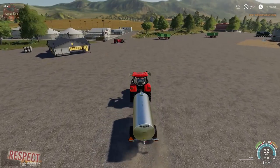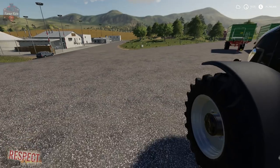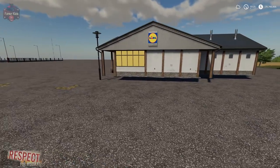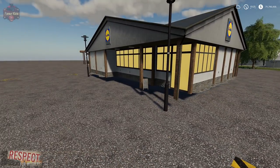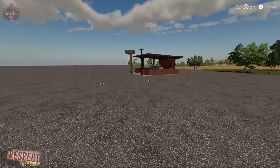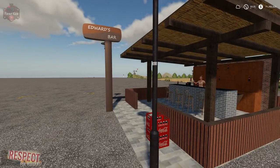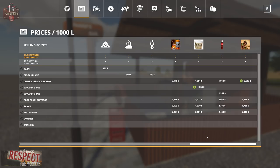Let's go take a look at these. The first thing you'll notice is the sugar sell point is levitating a little bit — that should hopefully get fixed, maybe when the mod author adjusts the factory so it only takes sugar beets or sugar cane. We have Edwards Bar, which is the sell point for Coke. We have two entries for Edwards Bar — one for sugar and one for Coke. Some of our other sell points are also accepting sugar, Coke, and caffeine.